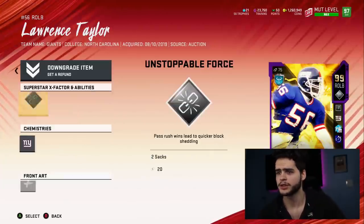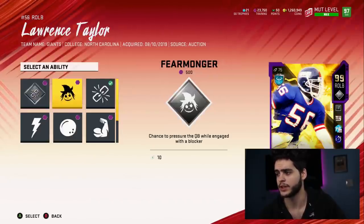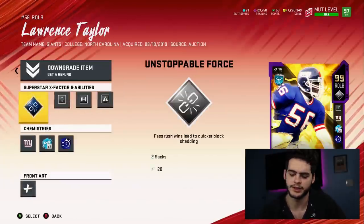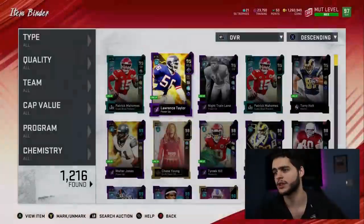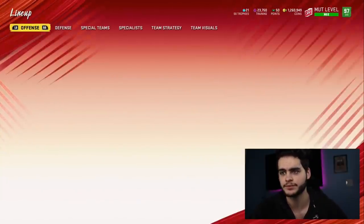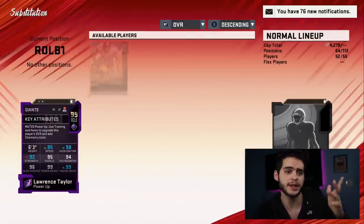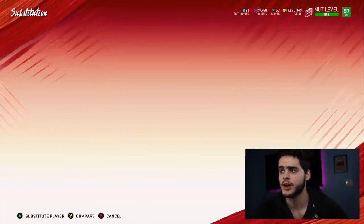Let's check out the Lawrence Taylor card in general since we still haven't powered up. He gets Unstoppable Force at 100, which he's had for a while. Fearmonger, Unstoppable Force, Momentum Shift — that's actually pretty cool. Let's go check him out on the squad. His 94 overall still performs to this day, still makes plays happen. It's like Mahomes — he's been in the game three or four months and he's still probably the best quarterback in the game minus golden tickets.